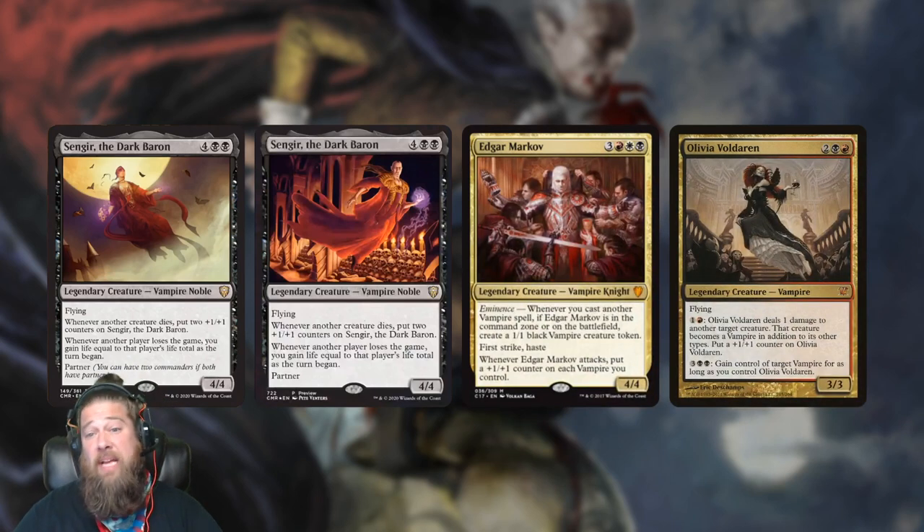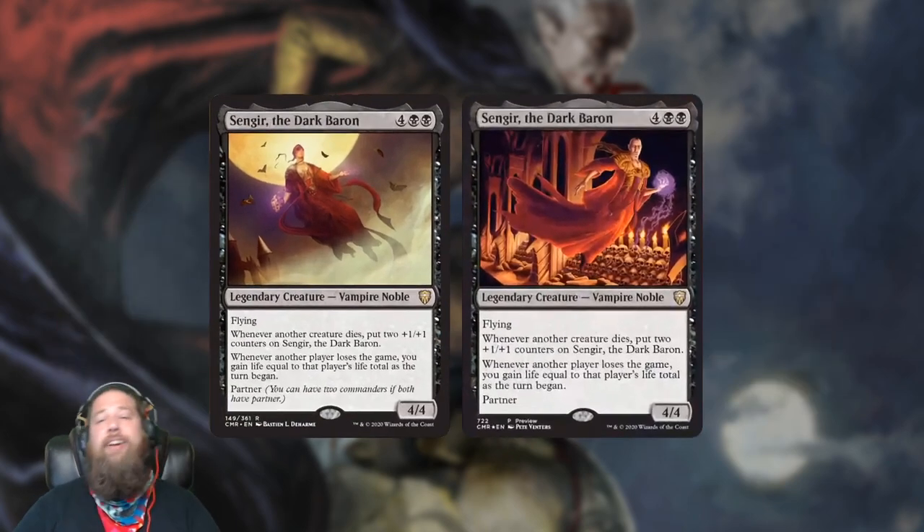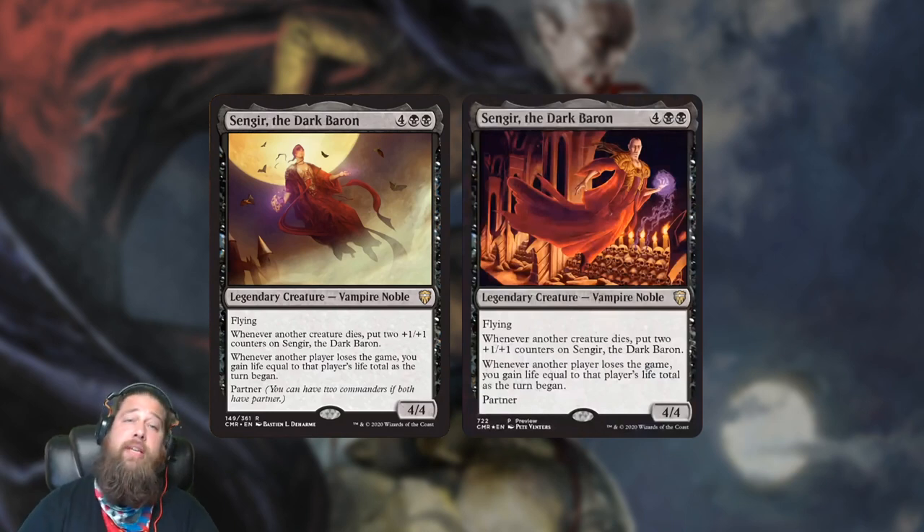The other place Sengir could show up is just Vampire decks — it is a Vampire Noble. Maybe like Edgar Markov, or Olivia who likes to kill creatures and is also a Vampire. I really like this card. It calls back to the original Baron Sengir, which got a +2/+2 counter whenever a creature died. We don't have +2/+2 counters anymore, so two +1/+1 counters is close enough. I don't think it's busted apart from maybe the partner aspects, but it is powerful and very flavorful — one of the OG Vampires of Magic.